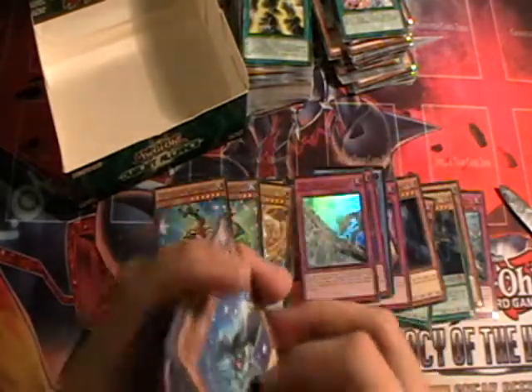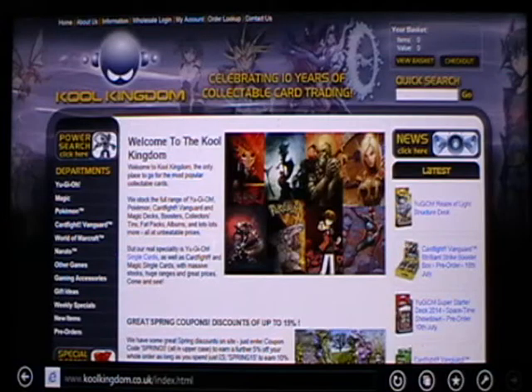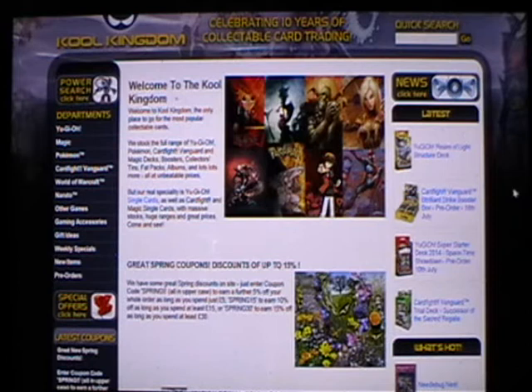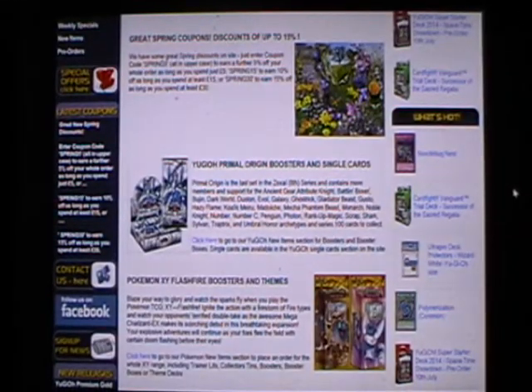Cool Kingdom is a UK-based website which sells collectible trading cards from many popular series including Yu-Gi-Oh, Magic the Gathering, and Pokemon. They frequently hold discounts so head online to find out about their coupon system. Their products include the latest booster packs and boxes as well as brand new decks available to pre-order. Shipping is quick and painless — even though I live on an island, all of my orders from Cool Kingdom have arrived within a day. Go ahead and check them out at coolkingdom.co.uk.